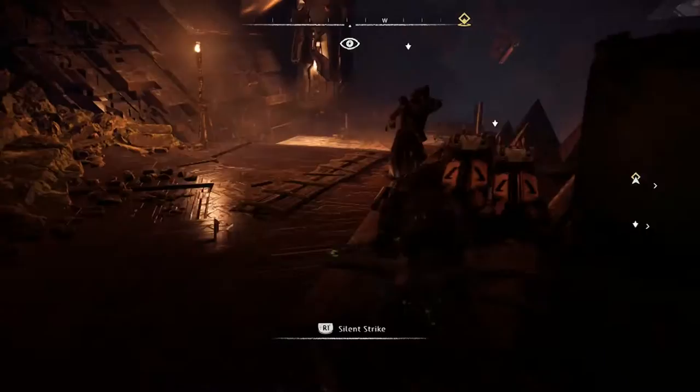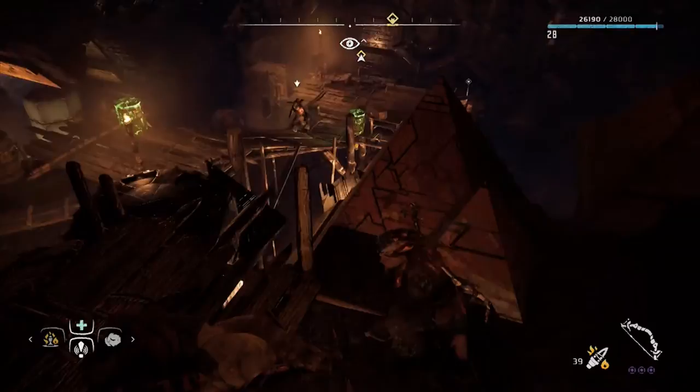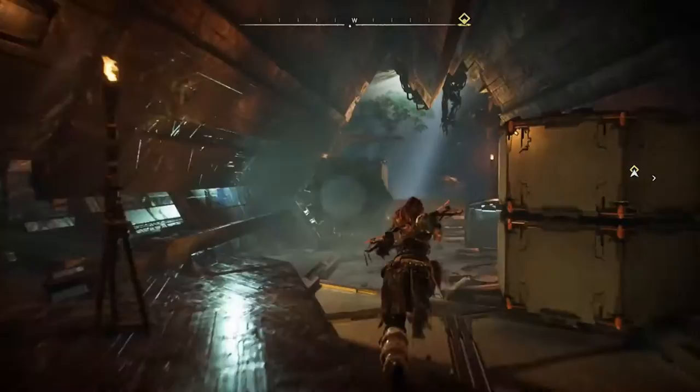Dispatch those three and grab the ammo and stuff from supply crates. This room also has some water — if you swim back basically underneath from where you came, you can pick up some supplies as well. But it's only a white box, so it's up to you. If you need the blaze or wire that's in there, go for it.